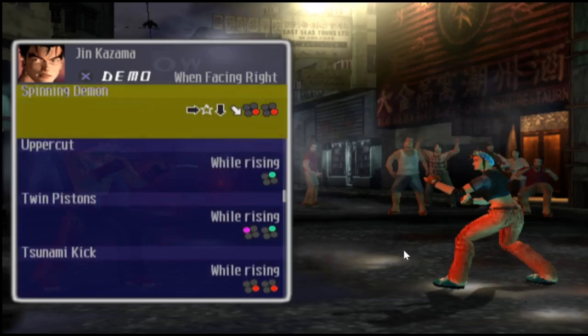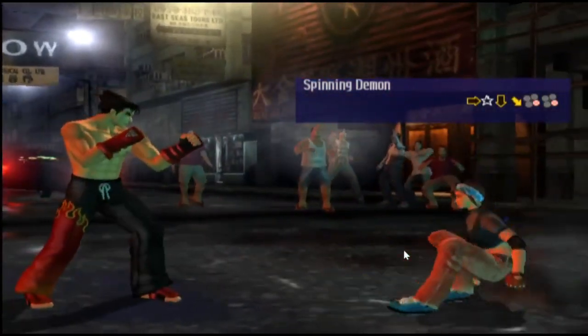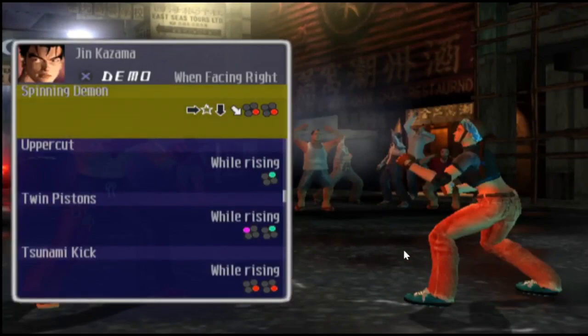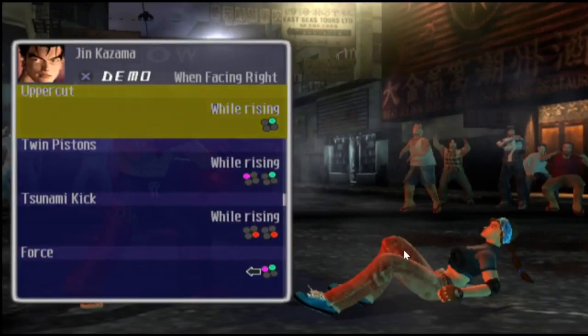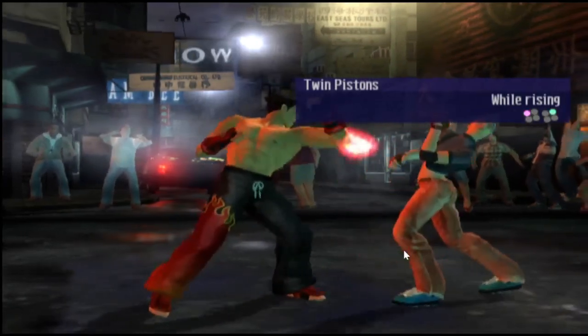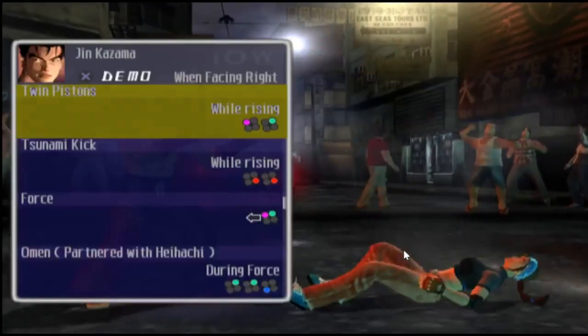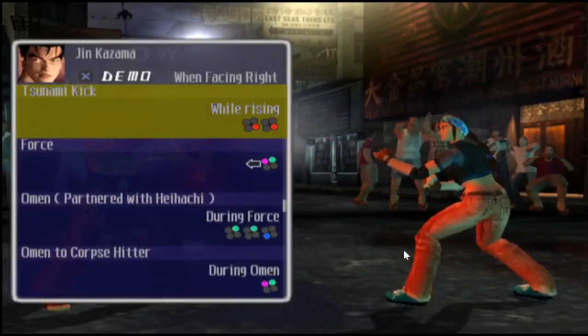Obviously another spin kick — Spinning Demon. A nice move when the character is on the floor, obviously a nice quick move to catch them, or when you're about to KO the character. Uppercut — a very simple punch, but you don't want to be caught by that. Trust me. Nice Twin Pistons. Tsunami Kick.